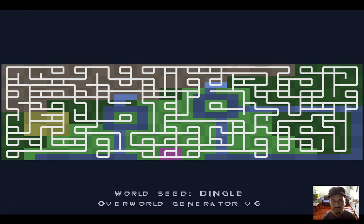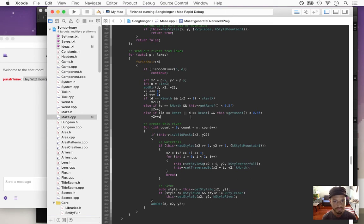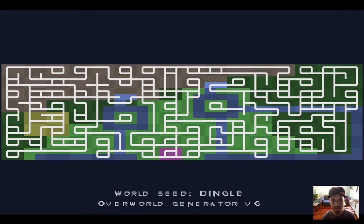It said 'traversed' — oh, it's supposed to be y plus one. Y2 plus one. Let's try that again. It looks like that second waterfall might have had a different kind of issue, in that it was marking that area as the end of a dead end. Oh no, it worked that time!